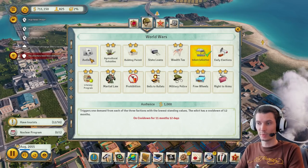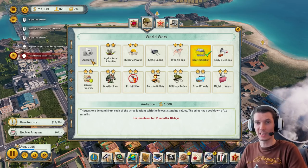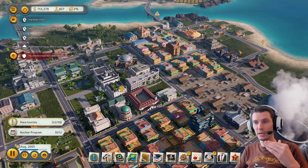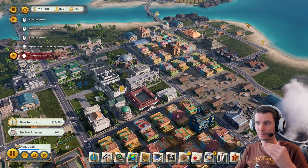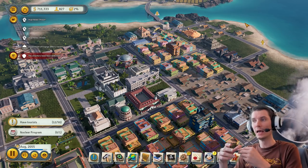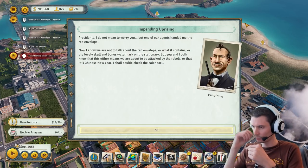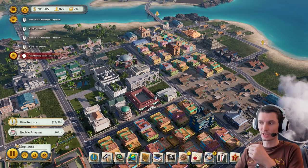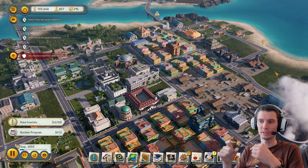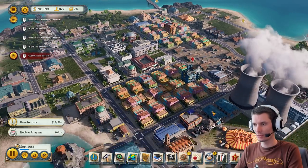The game was paused but basically you run it every 12 months, again and again. Whenever an election is coming up it's shown in advance — there's always a reminder. In that period you can run this Audience at least twice, fulfilling requests from three factions each time.